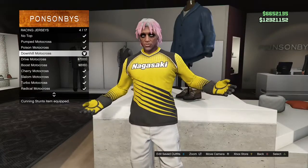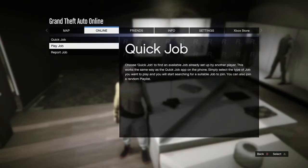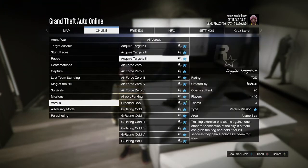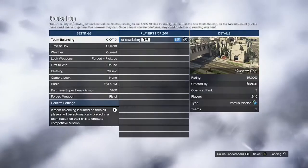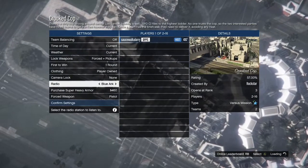After you buy the downhill motocross racing jersey, back out, hit your pause button, go to online, go to jobs, play jobs, Rockstar created, go to versus and start up crook cops. When you start up crook cops, make sure you put the clothing on player owned and invite either one friend or one random to join. If you don't put the clothing on player owned, the glitch will not work.